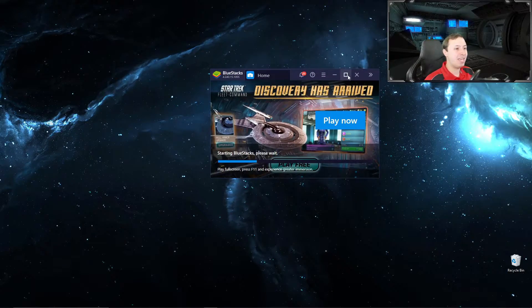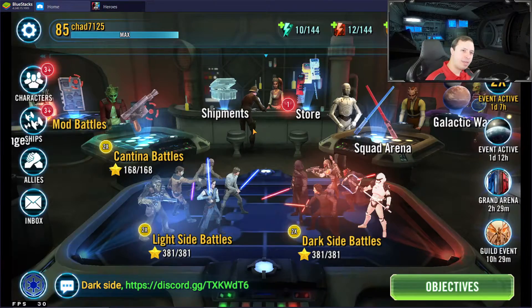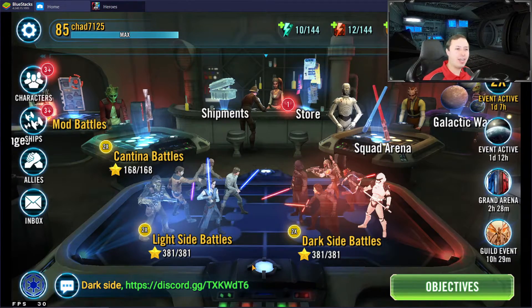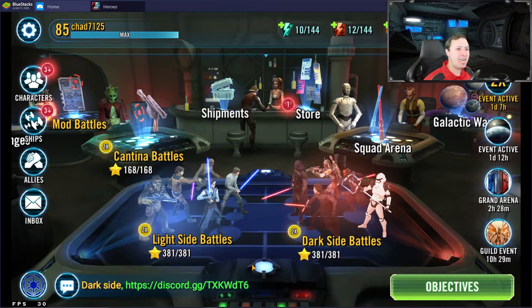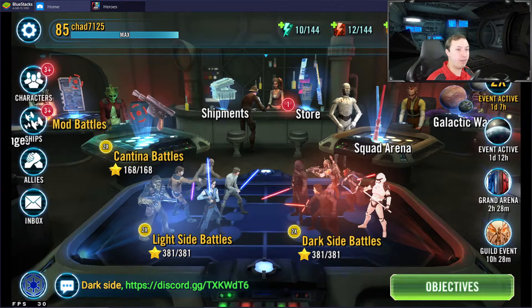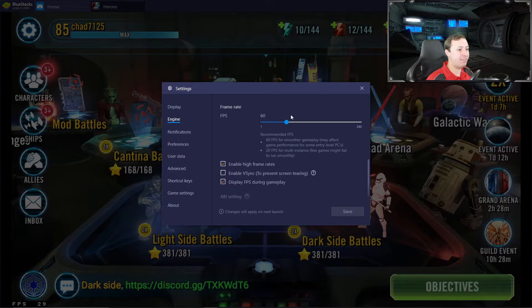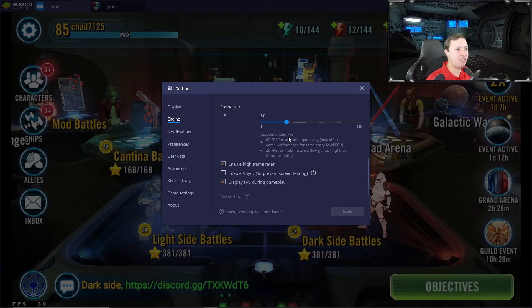You will need to get back into the game — don't do anything yet. We've made it back into Galaxy of Heroes. As you can see down here, we're back to 30 frames per second. During the cut scene I did not change any settings, so if I open this back up and go to settings, go to my engine, we'll see that I still have 60 frames per second set — but I'm not getting that anymore.